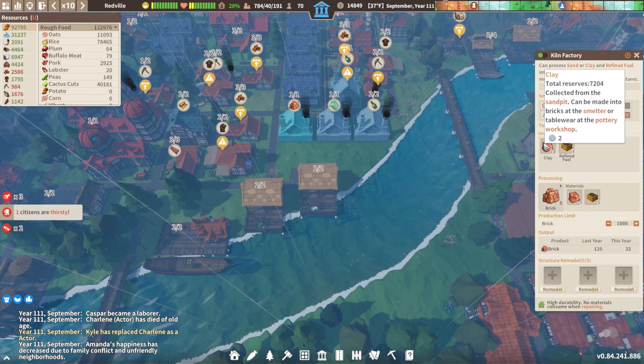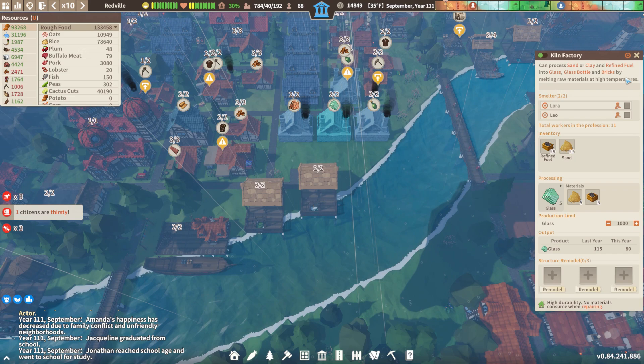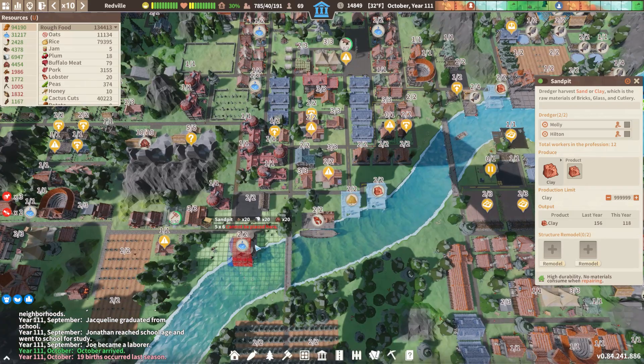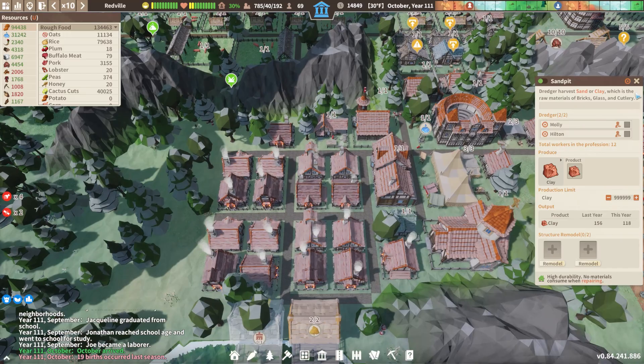How are we doing on sand? We need a lot more sand coming in. Let's double this and double that up. We have two sand pits with 12 people. Looks like we're going to need a little bit more sand so we're going to make another one right next to this other sand maker. Boom — great. Get that going.